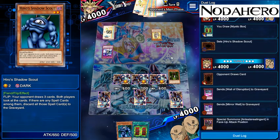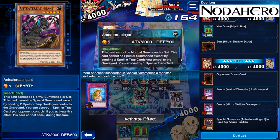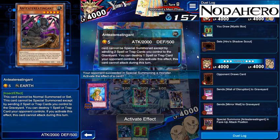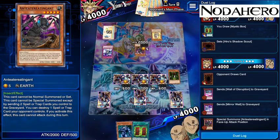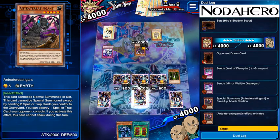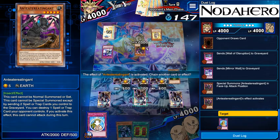What in the world just happened? Some type of an Anteatereater — this card cannot be normal summoned or set; this card cannot be special summoned except by sending two spell or trap cards you control to the graveyard. You can destroy a spell or trap card your opponent controls when you activate this effect; this card cannot attack during this turn. He's probably going to activate this and kill Remove Brainwashing, which is definitely not ideal. I've never actually seen this card played against me — for those wondering, it's actually one of the cards you can get with your SR tickets from PvP in the KC Cup.